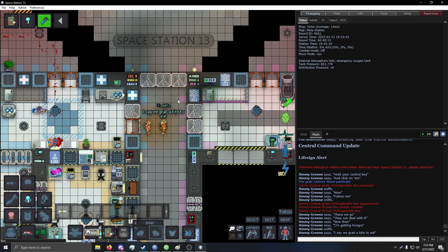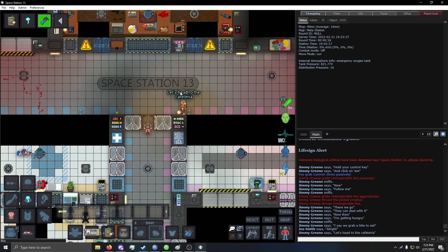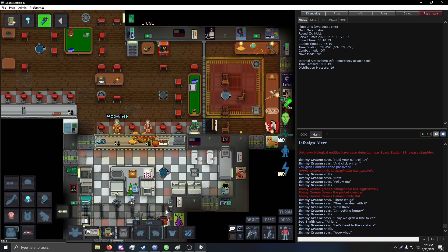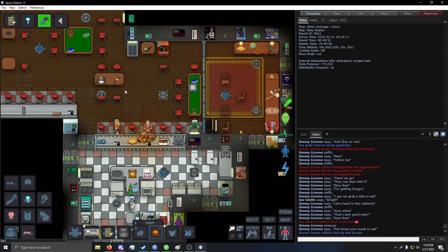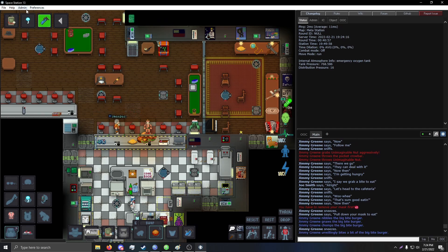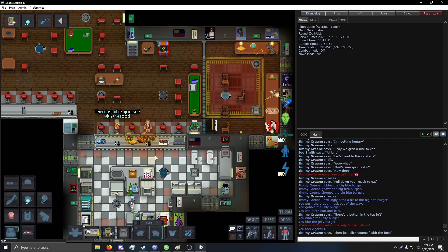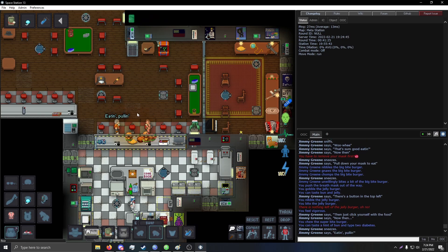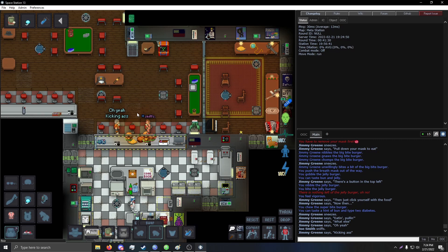I'm getting hungry; I say we grab a plate to eat. Let's head to the cafeteria. Pull down your mask to eat and just collect yourself some food. Now then — eating, pulling down mask... what else? Oh yeah, kicking ass.